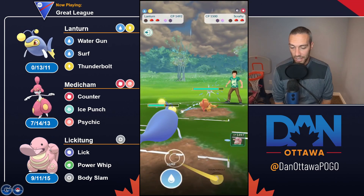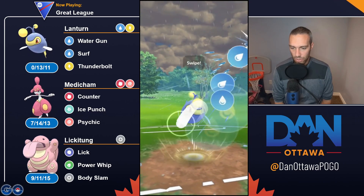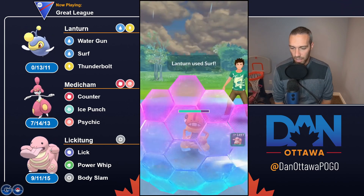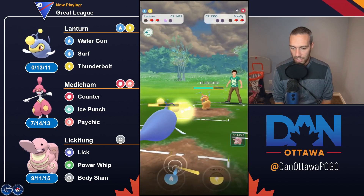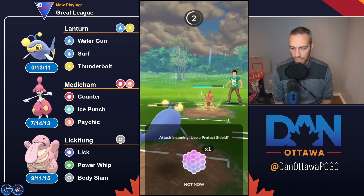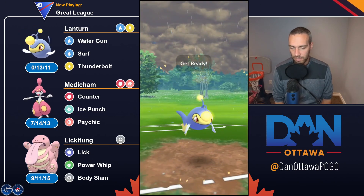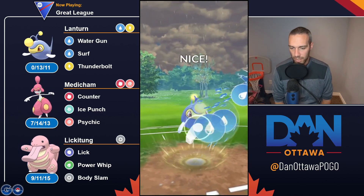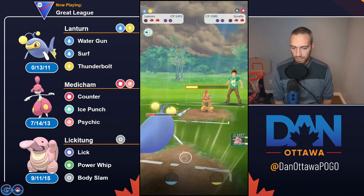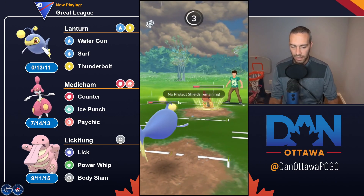Between the two Surfs here I should be able to put this low enough that I can just Body Slam my way through this. I think they're realizing I'm weak to this in the back because they shielded here. I am going to shield back. I don't think a Thunderbolt will take out from this range. So I'm just throwing the Surf - I'm maybe going to try and catch here, or force them to throw and then just Lick down.